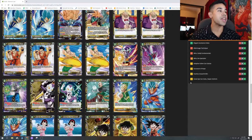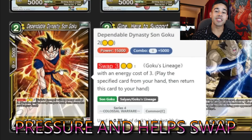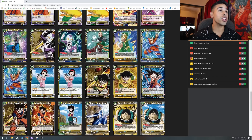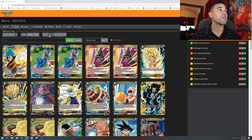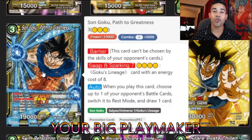Another two-cost we're adding is Goku — Dependable Dynasty. This guy is a 15k pressure card. He can be brought out with the Grandpa Gohan swap: one energy swap onto this guy, attack, and you have a 15k attacking pressure keeping the aggro consistent with red and yellow. We're adding three of these. He can also swap for two energies into a three-cost Goku's lineage card, which leads into the next card I'm adding.